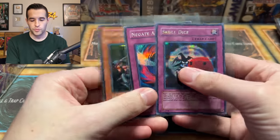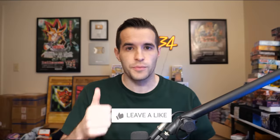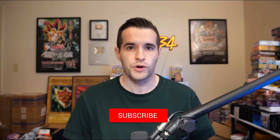Before we actually get into the tin opening, we have a giveaway. I'll be giving away these three promo cards: Skull Dice, Negate Attack, and Metal Zoa. Just like the video, be subscribed with notifications on. Let me know your favorite of the 2014 tins — guess how many there are to choose from.